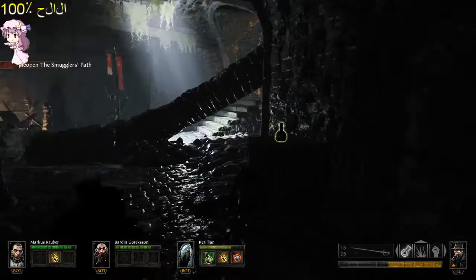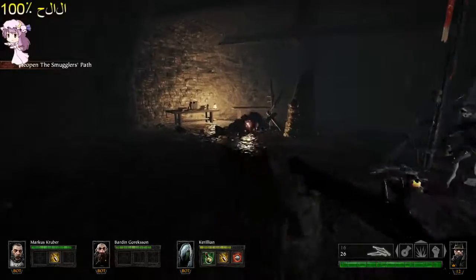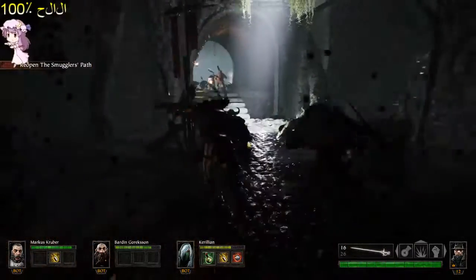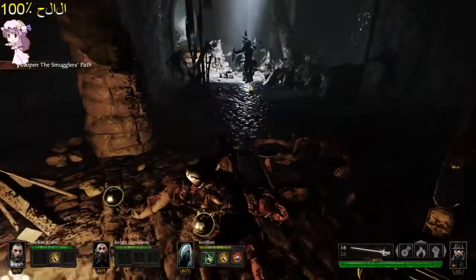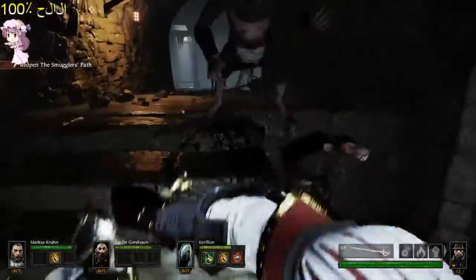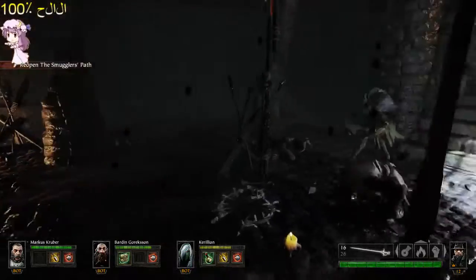This is one possible spot where the rat ogre may appear in the next segment. So I'm going to save some ammo. Incendiary bombs are more effective than normal bombs — the more you know, just saying guys. Buckshot.